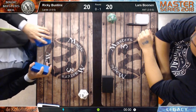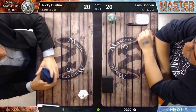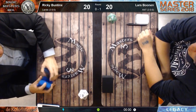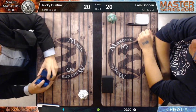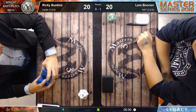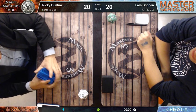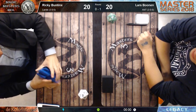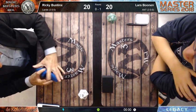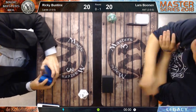Hurkyl's Recall bounces all artifacts - including the Mox Diamonds Ricky has. If you can bounce them he has no mana, so they're effectively dead. Hurkyl's Recall is a very good sideboard card against Lands. What can the Lands player bring in? Three Chalices and three Sphere of Resistance - those are the six cards that come in.